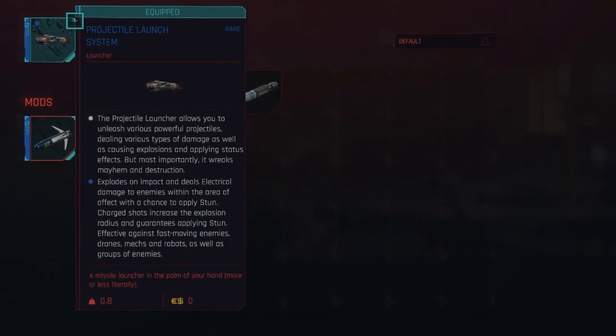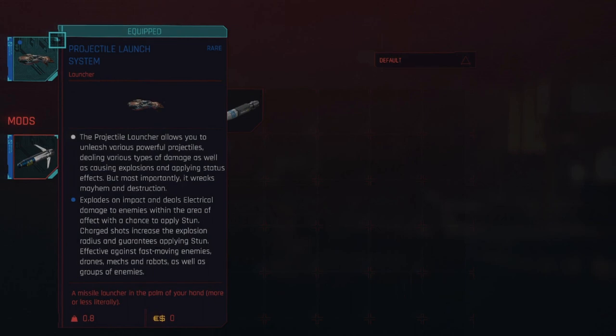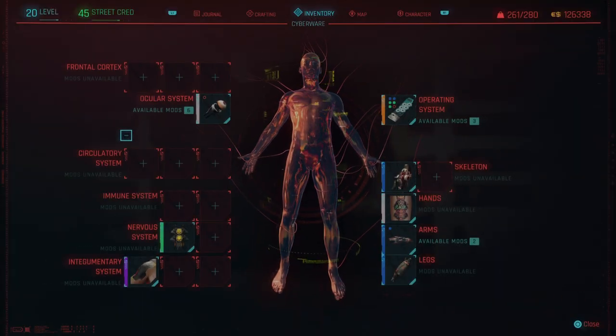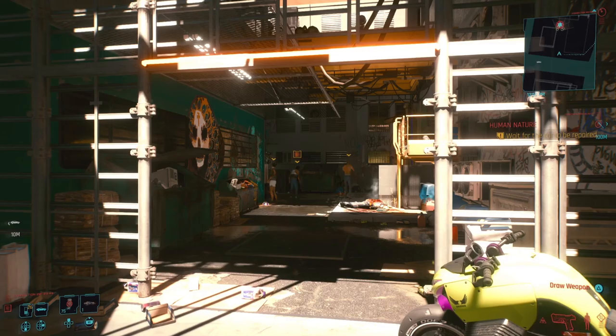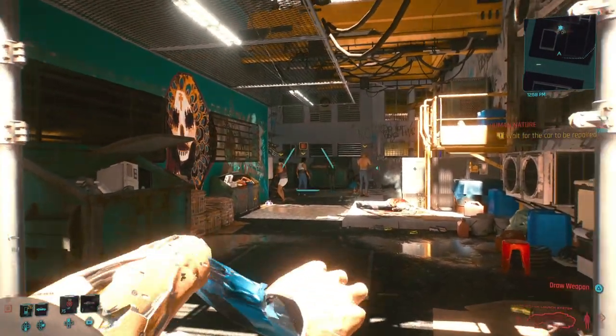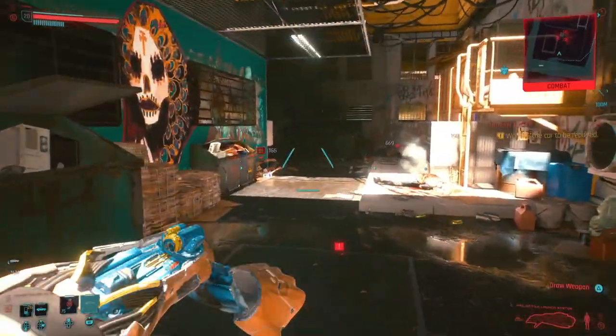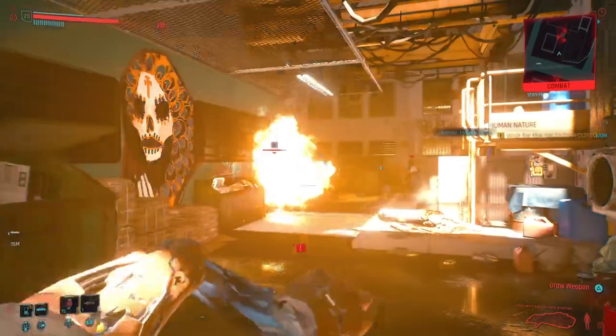Next up will be the electrical rounds. This ammo type seems to have a cluster bomb effect with a chance to stun the enemies.